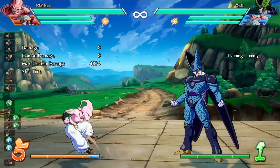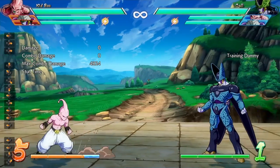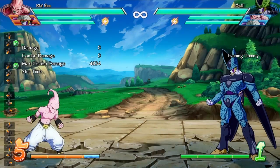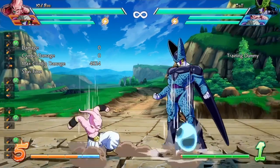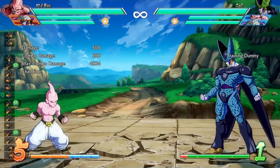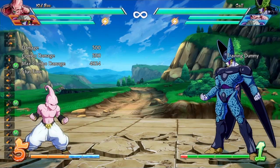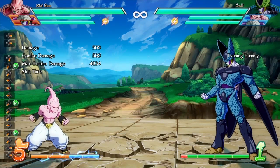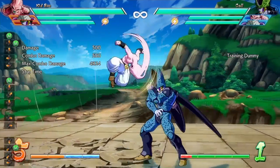Moving on to Kid Buu. He had a change to his mid-air stun — extended hurtbox upwards when falling. For the crouching medium attack, specifically the down-back medium or 1M version, they increased the ability to perform it at close range, meaning it has more recovery now.